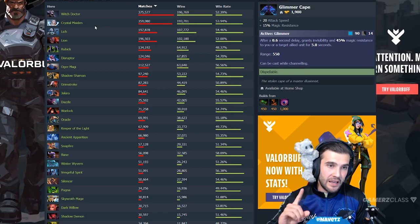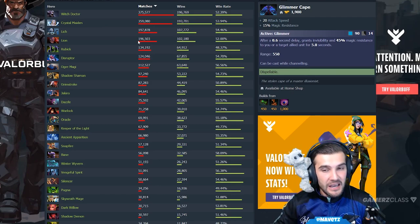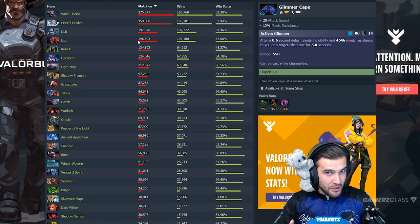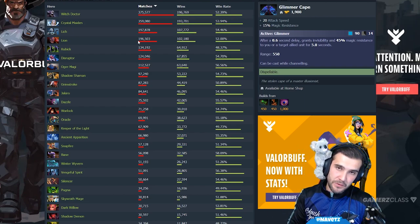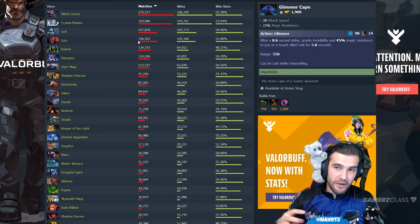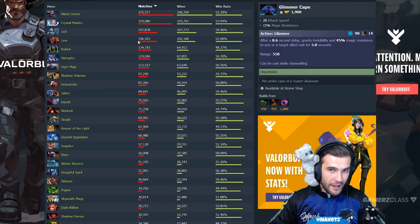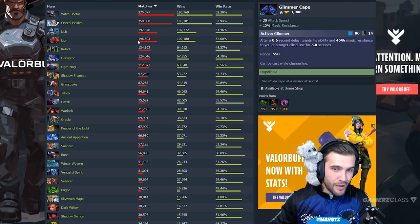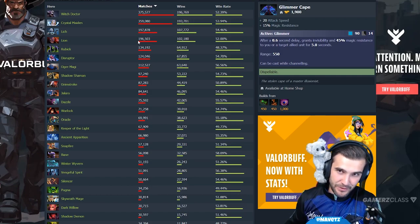I also want to throw out a hero who's not on the list but one of my absolute favorites: Abaddon, who doesn't get played as a support very much, but he can be. Abaddon with a Glimmer Cape is awesome — the 20 attack speed is really good and you basically get to save yourself so many times if your ultimate gets triggered. I'm on the support Abaddon train, and support Abaddon with Glimmer Cape is really, really nice.